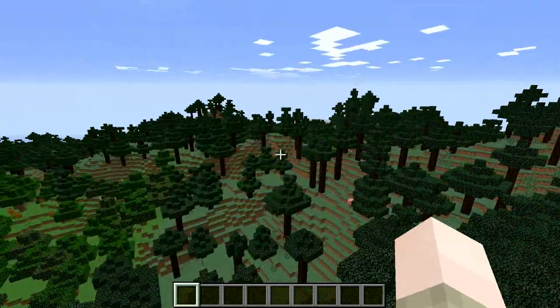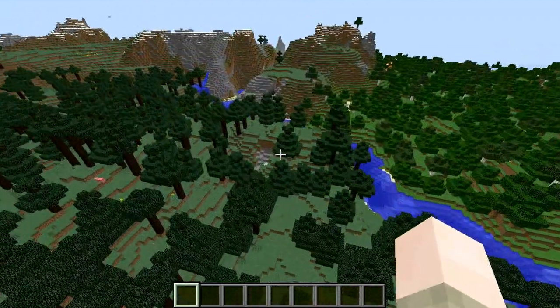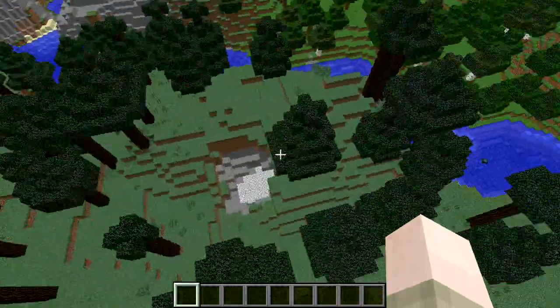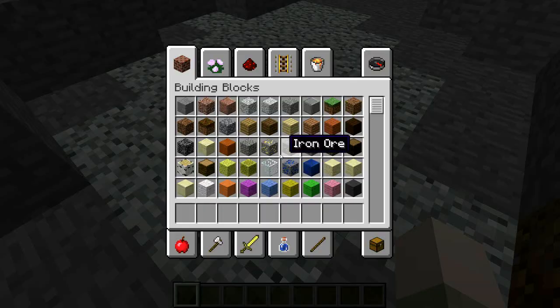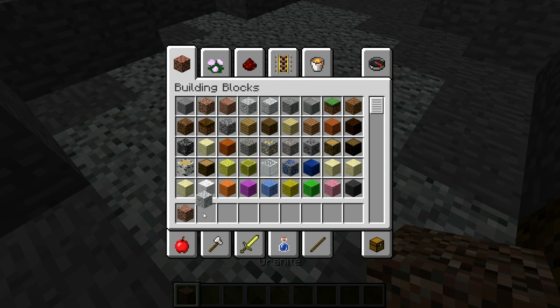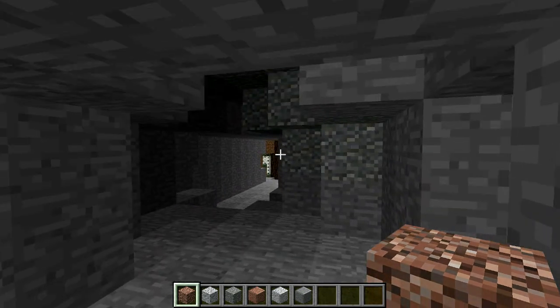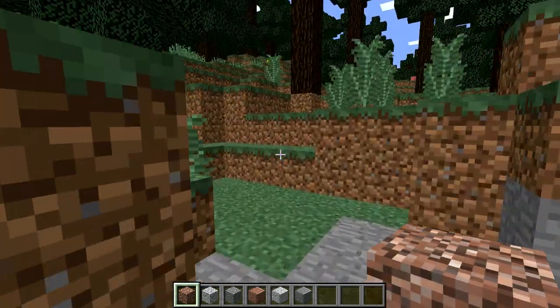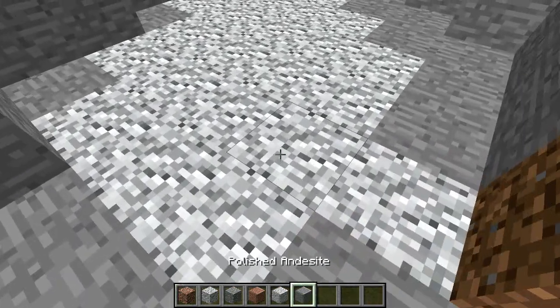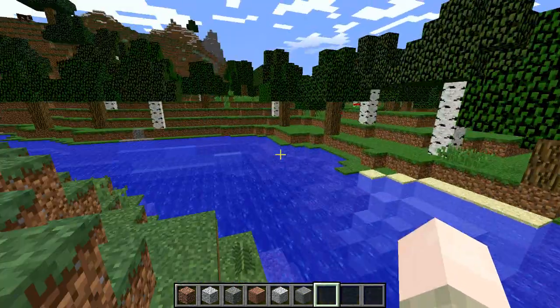So I made a brand new world and it had this forest. Now if you look right here — in Pocket Edition there were already these blocks, so Pocket Edition was kind of a sneak peek. We've got one, two, three, four, five, six new blocks: we've got granite, diorite, and andesite, and then we also have their polished versions. I don't know how to craft them but here's just how they generate normally.